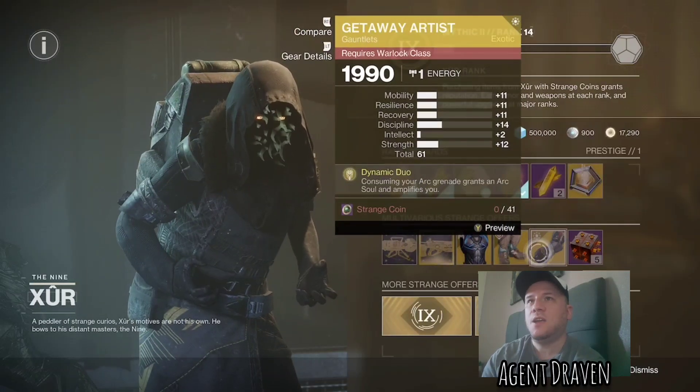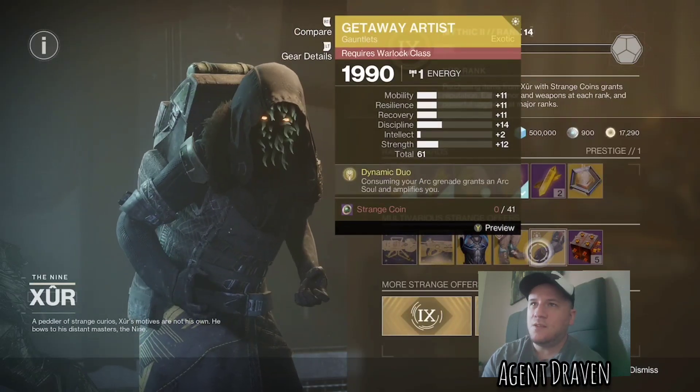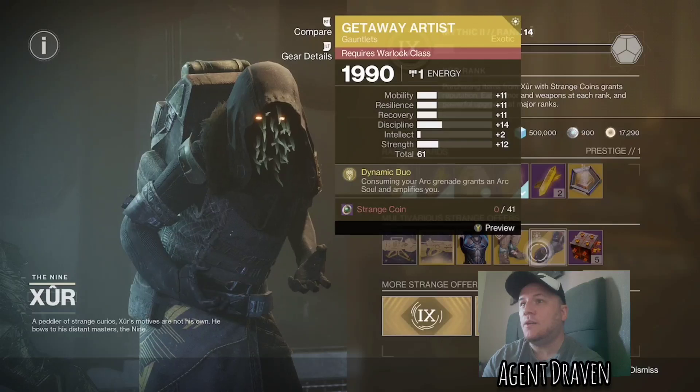And for Warlock, the Getaway Artist — 61 roll. Kind of need a better roll than 61, especially on an Exotic.